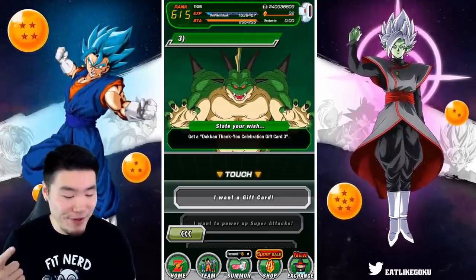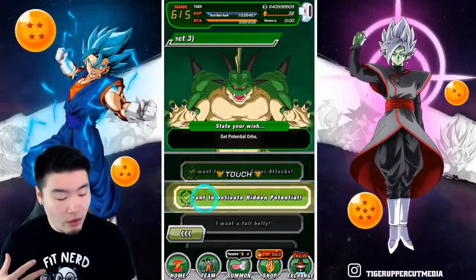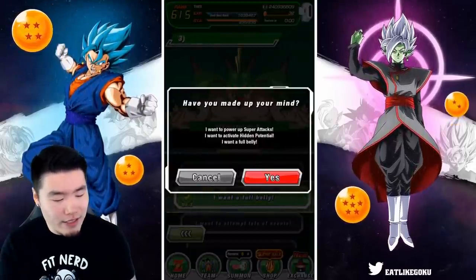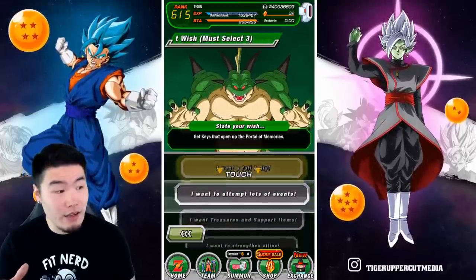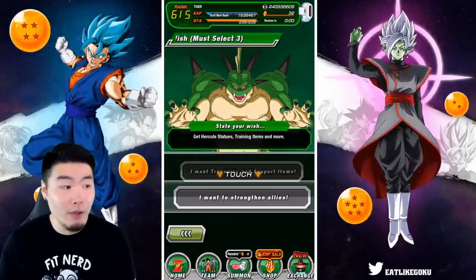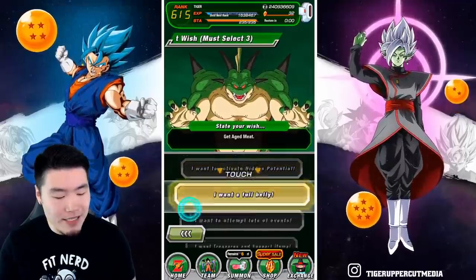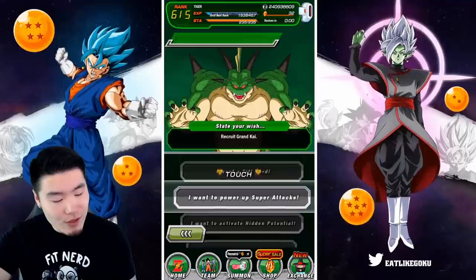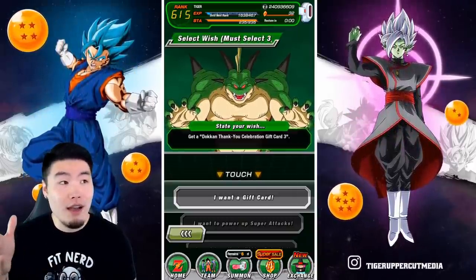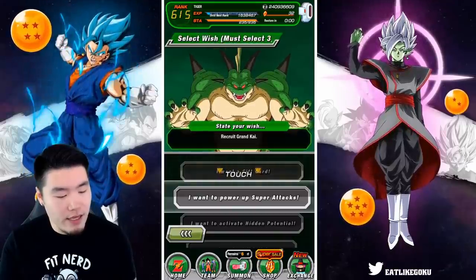As far as my wishes go, I'm a little conflicted. Neither orbs, Grand Kais, meats, nor keys can be farmed, so those are the most valuable to me. Incredible Gems can be farmed, so I'm skipping that, and the same goes for training and support items. The gift card could be great value, but I'm pretty sure every unit is at 100 for me, so I'll skip that too.